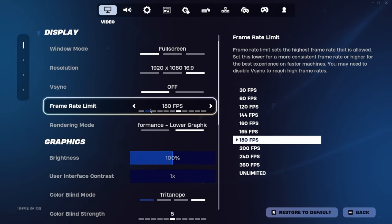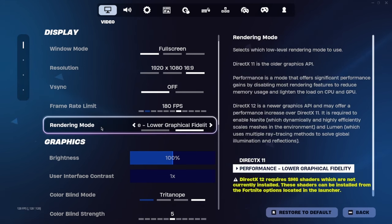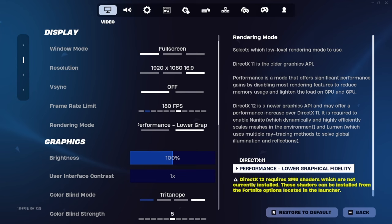My FPS is set to 180 — my monitor is a 165Hz refresh rate monitor, so you always put your FPS one step higher than your monitor. If your monitor is 144Hz, put it at 160; if it's 165Hz, do 180. I use performance mode and deleted DirectX 12, which is why you don't even see it — performance mode will get you higher FPS.